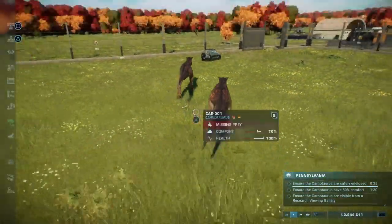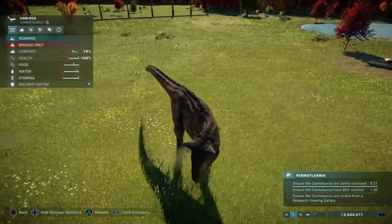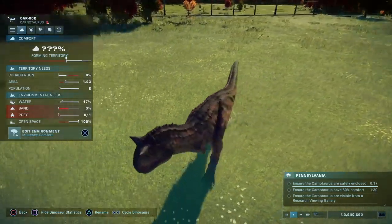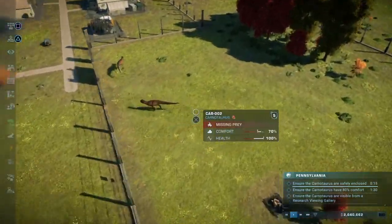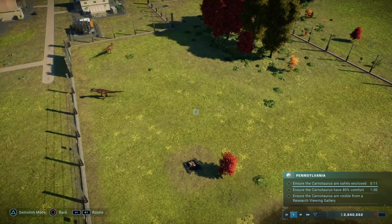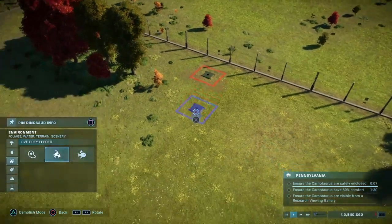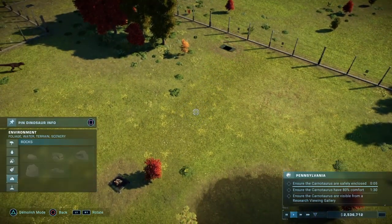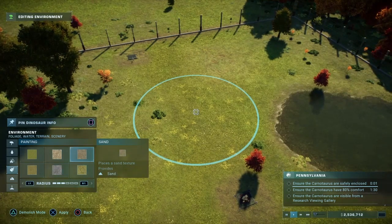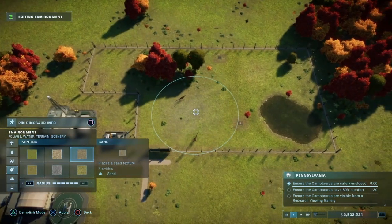Oh damn, we had a little tussle. Okay, so nothing I'm missing — sand and prey. Okay, so I did put a feeder in there so maybe they need another one, let's do that real quick so they have more prey. And then it says they want sand.